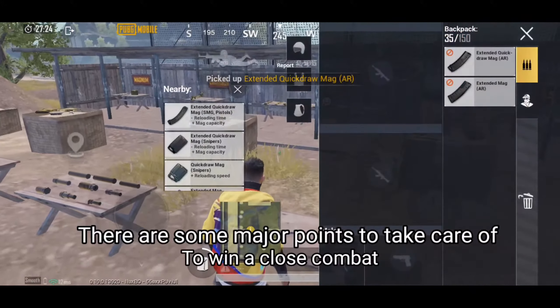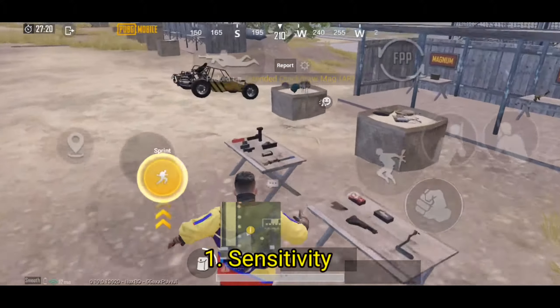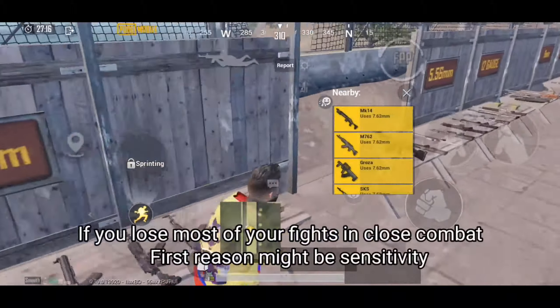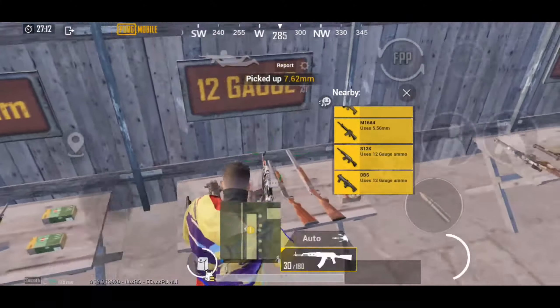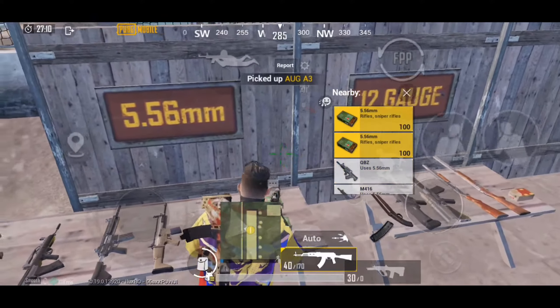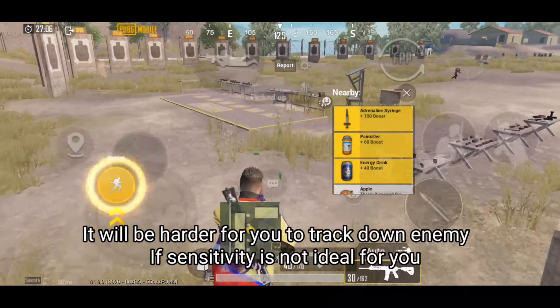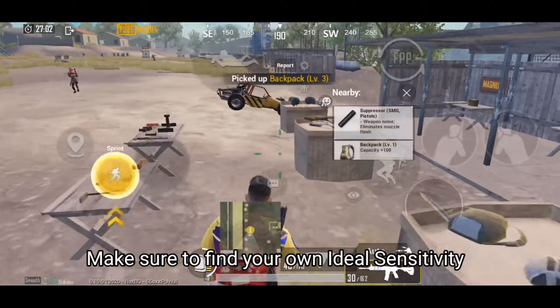There are some major points to take care of to win a close combat. Number 1: Sensitivity. If you lose most of your fights in close combat, the first reason might be sensitivity. It will be harder for you to track down an enemy if sensitivity is not ideal for you. Make sure to find your own ideal sensitivity.